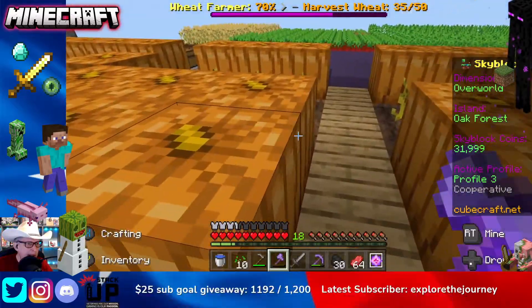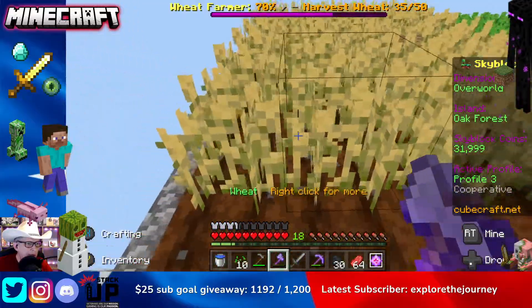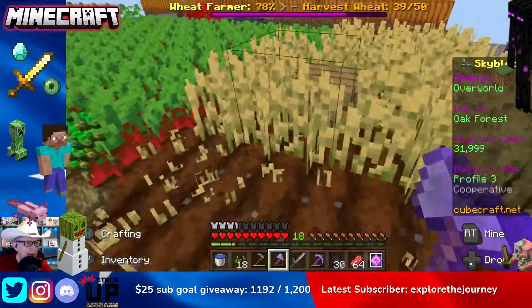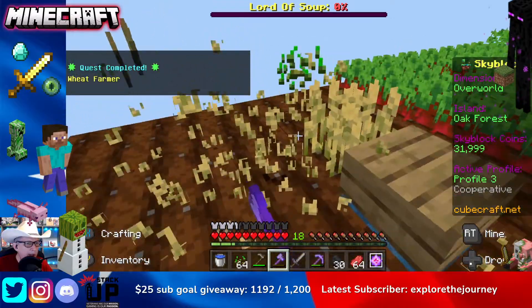I'm only going to point out two things. One is if we use the fortune axe to collect, we potentially can get double drops, so that's kind of a big deal. And you can see here we're only required to get 50.